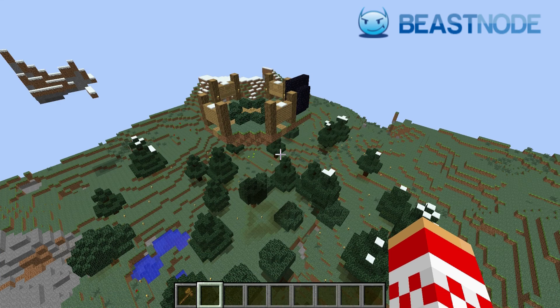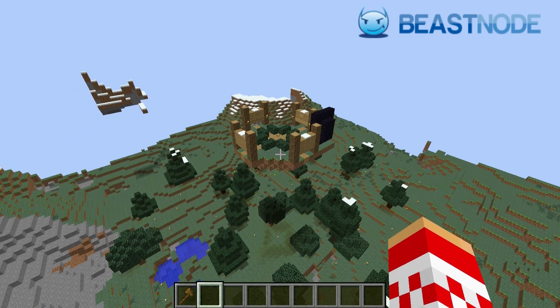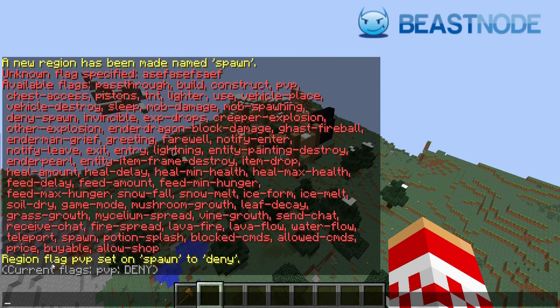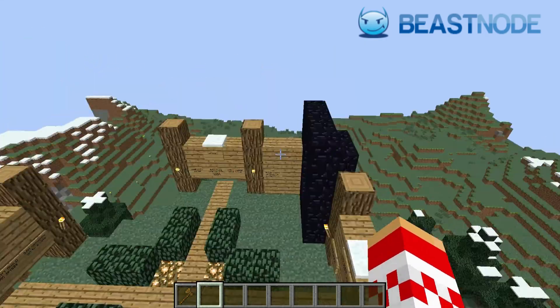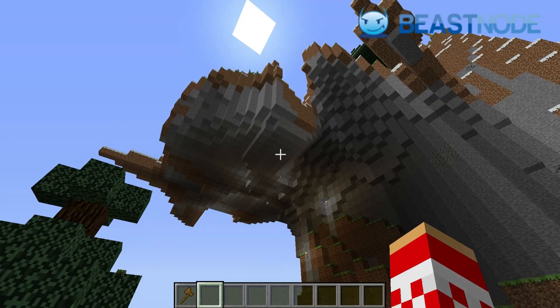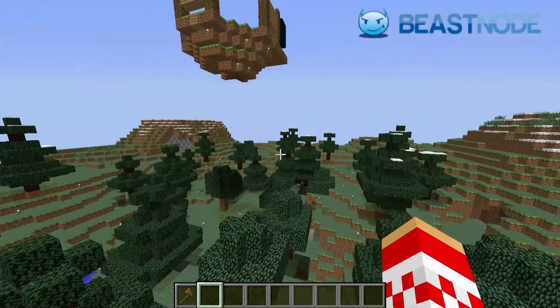The first thing we're going to do is protect from PVP, so no player in this box can PVP at all. Type slash region flag, then the region name 'spawn', then PVP space deny. Now it says flag PVP set to deny — no one inside the box is allowed to PVP. That means once a player spawns here they cannot be attacked, and when they jump off they cannot be attacked until they get outside the boundary.